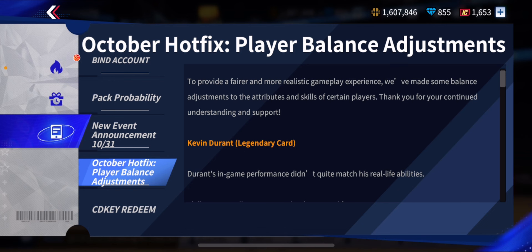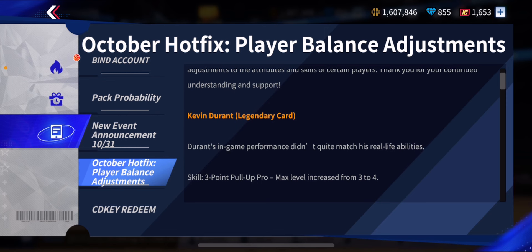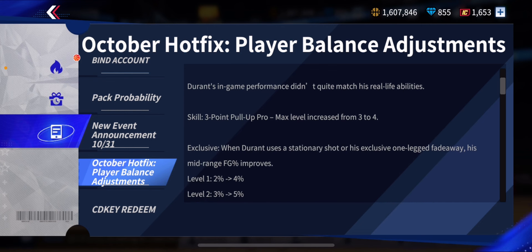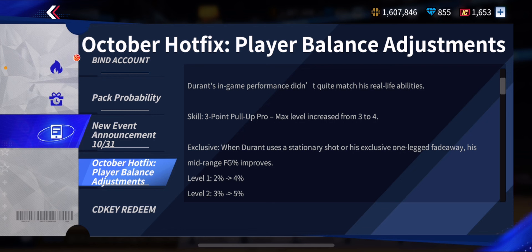Starting off, a lot of people are going to be excited about this — Kevin Durant. Him playing super good in the Olympics, he's finally getting a buff. It's the legendary KD version, not the rare KD. Durant's in-game performance didn't quite match his real-life abilities. His skill 3-point pull-up pro max level increased from 3 to 4, so that's huge.